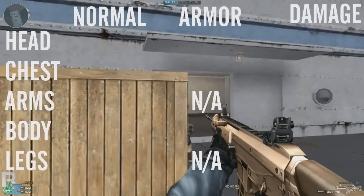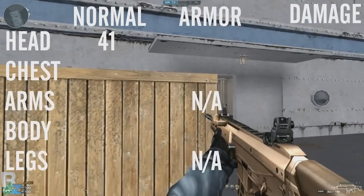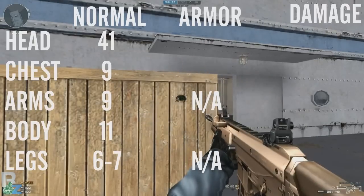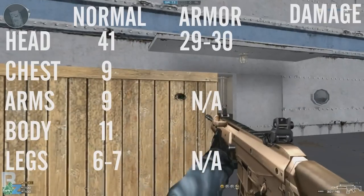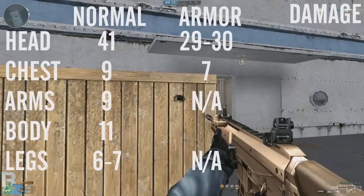When you shoot someone through a box you'll do 41 to the head, 9 to the chest and arms, 11 to the body, between 6 and 7 to the legs, and with armour you'll do between 29 and 30 to the head, 7 to the chest, and 8 to the body.